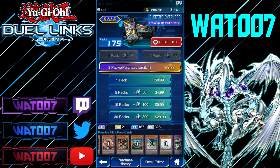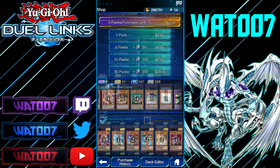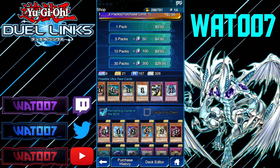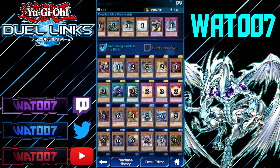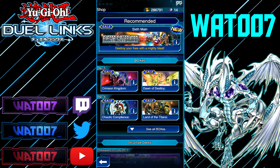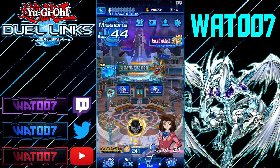Guys, go open up your 10 packs and use the other gems you've been saving up — definitely want to go do that. This set seems pretty cool. The one that caught my eye the most was building the XYZ Dragon Cannon Fusion deck. Whether it's good or not, it just seems like a lot of fun to mess around with. But that's going to be it for today's video. If you watched till the end, be sure to leave a like and subscribe for more Yu-Gi-Oh! Duel Links pack openings. See you guys later — goodbye, adios.